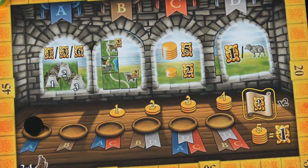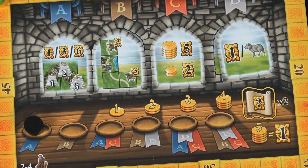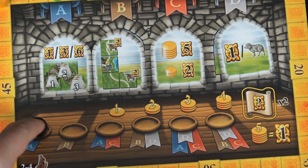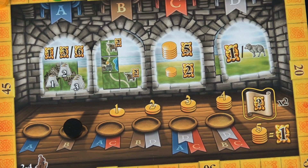The last phase of the round is scoring based on the scoring tile being used in that round. In this case just tile A gets scored, so any players that meet those objectives will get a various number of points, and then we move on to the next round by pushing the starting player token clockwise to the next player.